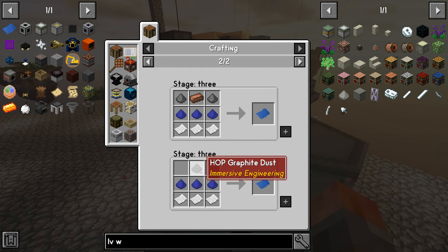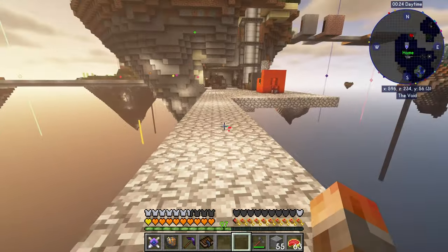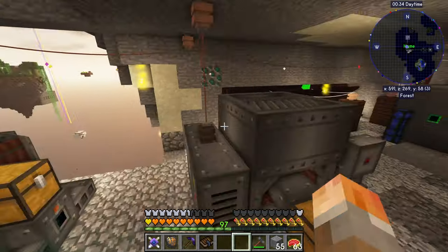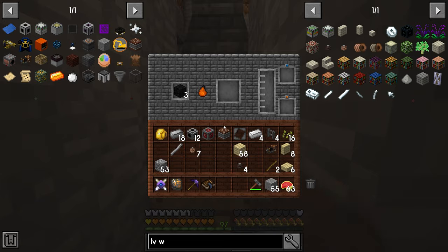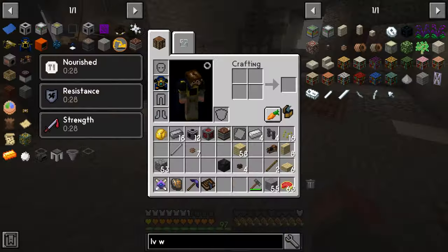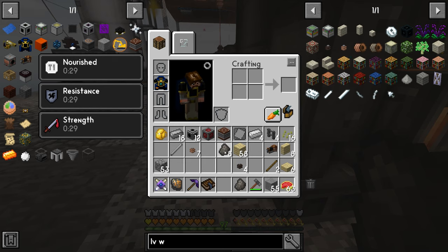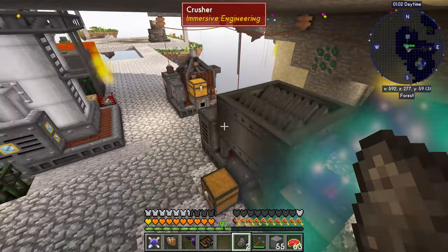We need hop graphite dust to make the engineer's blueprint, to make the graphite dust. Hop graphite dust is straightforward but it does need a couple of other things. This is a crusher from Immersive Engineering, this is the industrial squeezer from Immersive Engineering — all connected to low voltage. In here all we need to do is throw coal coke. There's a block of coal coke, and you're going to want to convert eight of these across. For the crusher, you just throw it in the top — that will make up to eight coke dust.